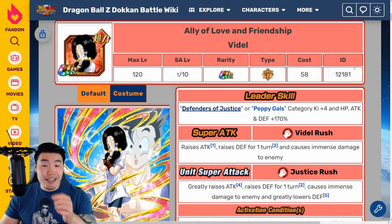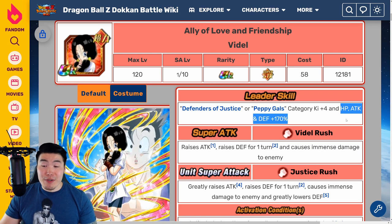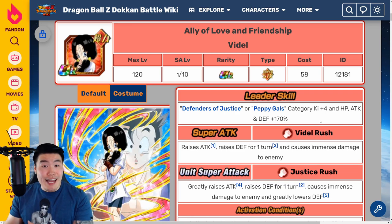Now, popping over to Videl herself. Her leader skill is Defenders of Justice or Peppy Gals category Ki plus 4, HP, Attack, and Defense plus 170%. That's an amazing boost for a leader - not only Ki plus 4, which is one more than the average, but also 170% across the board for all three stats.